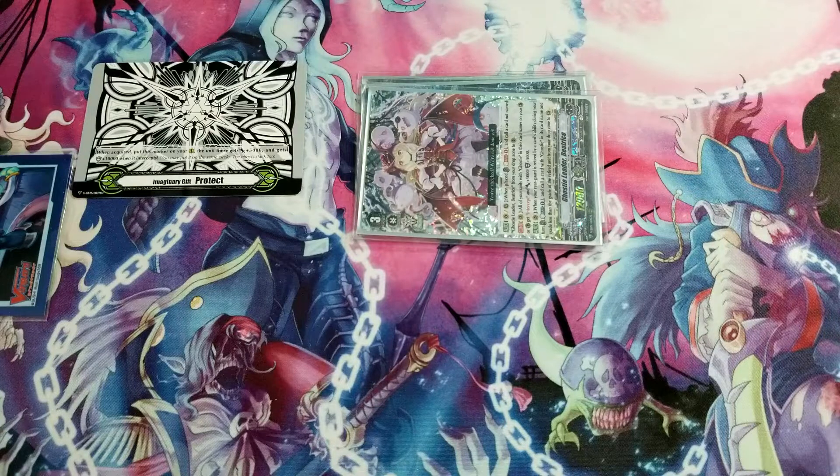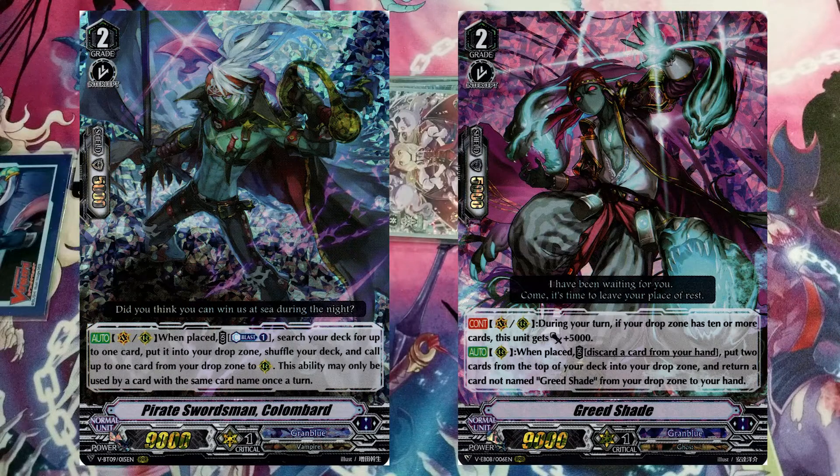Because Beatrice gives intercept to Ghosty units, you can use Rick the Ghosty to guard during your opponent's turn, making its 20k shield effectively 25k — essentially free — conserving hand size. You can also use the other column for Beatrice to combo off, but be mindful of your counterblast resources.